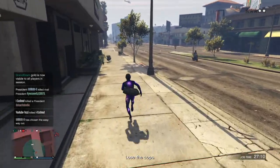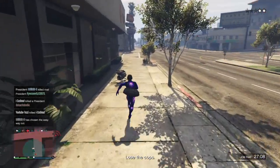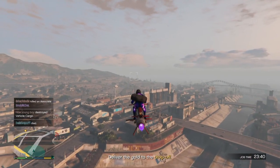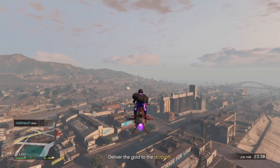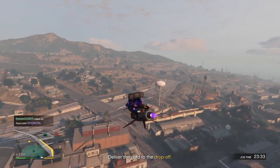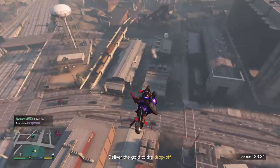Now, if you're a CEO or VIP, bribe the authorities, then head to the drop-off. Once you get to the drop-off, do not go right onto it — you need to do something specific to make the glitch work.